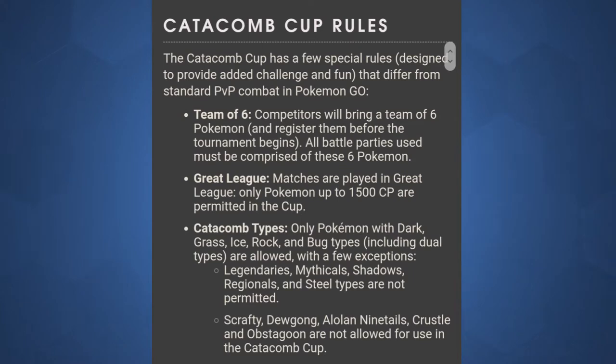For Catacomb Cup there are a couple of rules. Like with all Silph Arena tournaments, it's a bring-six pick-three — you pick six Pokemon you're going to use and then for each battle you pick three of those six. It's done in a best-of-three setting, so each participant plays three battles and whoever wins the most wins that round. All matches are played in Great League, so Pokemon of 1500 CP and under. Only Pokemon with dark, grass, ice, rock, and bug types are allowed.